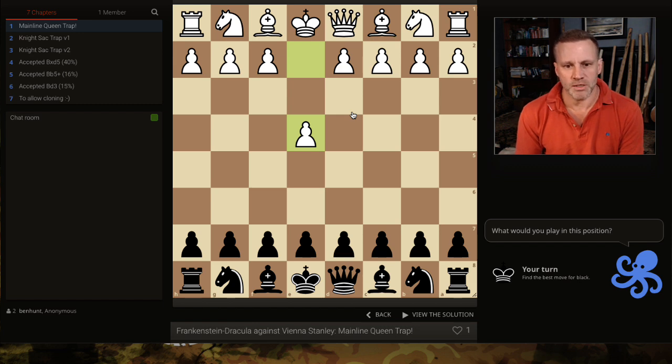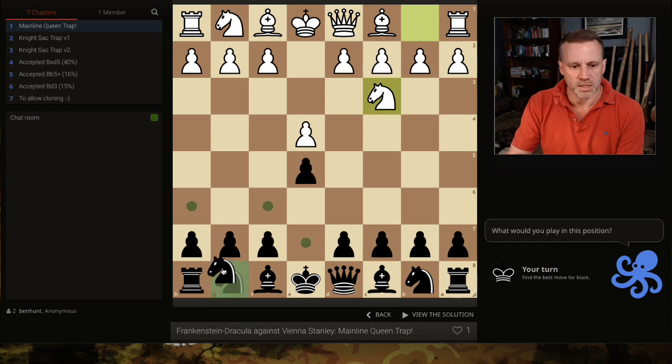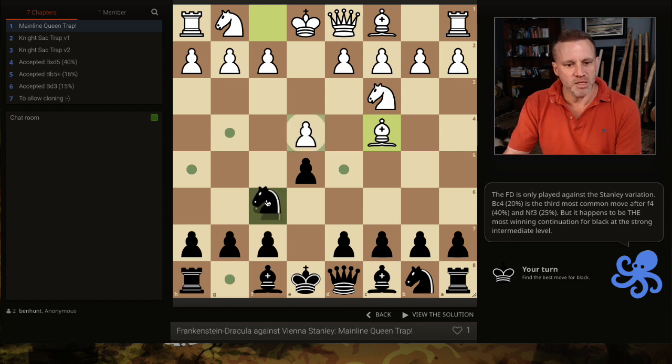I've got six quick chapters to go through. In the Vienna, the Stanley variation is the third most common move after f4 and knight f3. The Frankenstein-Dracula variation is a heap of fun, and you continue by taking the pawn here.